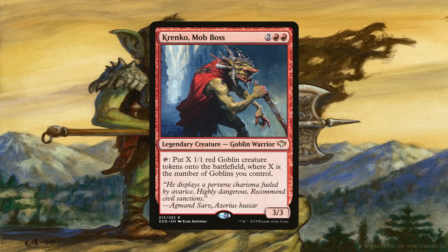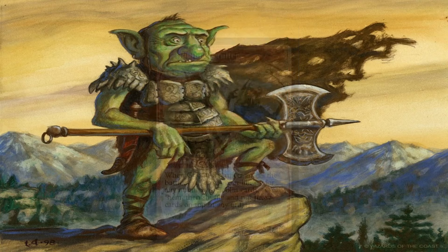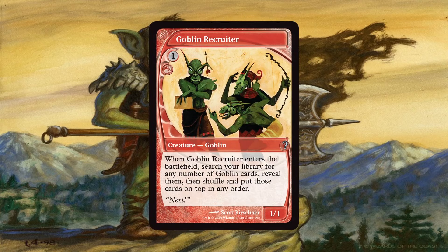6 is the critical number of goblins we want. Why? Muxus, Goblin Grandee. When he enters the battlefield, we reveal the top 6 cards from our library, and all goblins with mana value less than 6 revealed this way go straight to the battlefield. If we revealed those previously shown goblins, then we create an insane amount of goblin tokens right off the bat. How can we ensure to stack our library with these 6 goblins? Goblin Recruiter. Once we have this and 6 mana to cast Muxus, we essentially get our main strategy in play in one full swoop. When it enters the battlefield, we look for Muxus and the 6 previously shown goblins and stack them all atop our library with Muxus as the top 1. That way, when we start our next turn, we draw into Muxus, then cast it to get the rest of the goblins in tow for free.